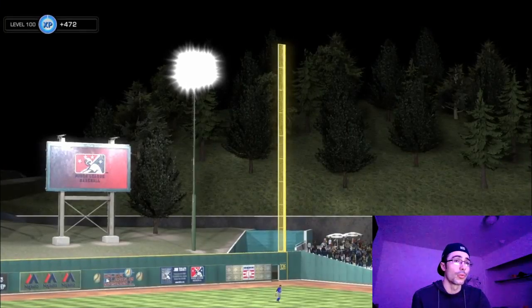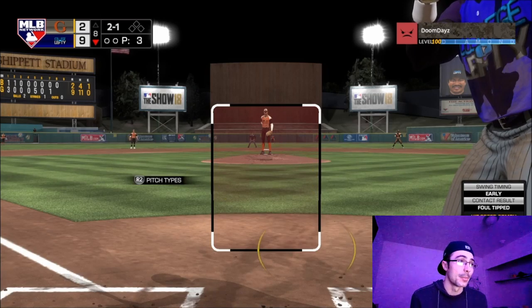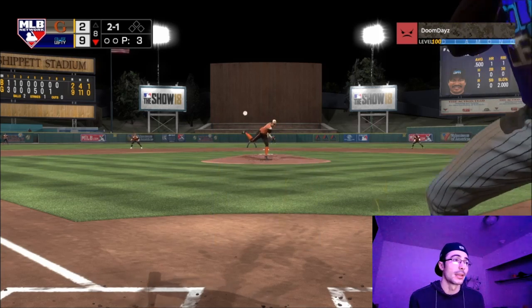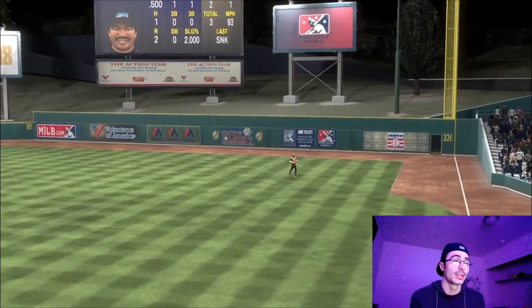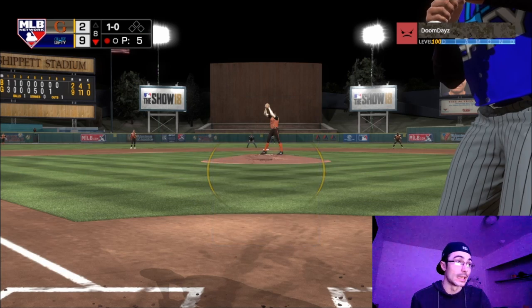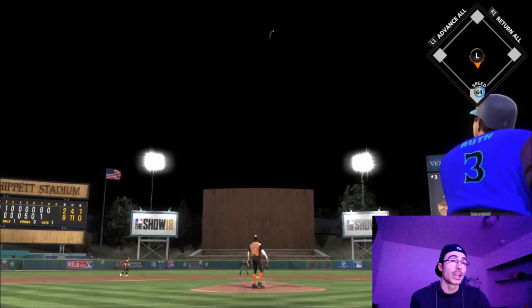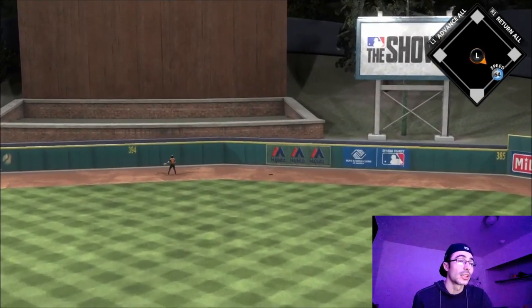Here I want to show you my creative player with 98 arm strength - he throws out Frank Thomas from the hole! An amazing play. I don't know if anybody else makes that play. I have a shortstop maxed out with power-balance build - amazing fielding, amazing arm strength, amazing power, and great speed all around. I brought Pablo Sanchez back, and Reggie Jackson lined one out to right field.